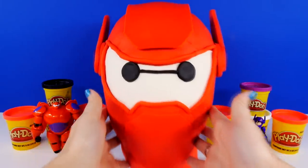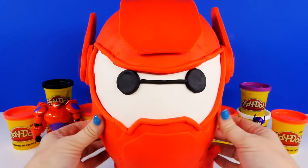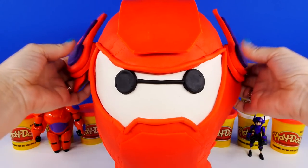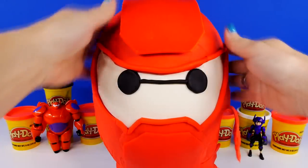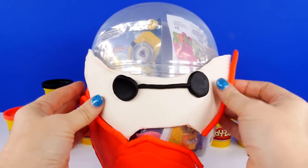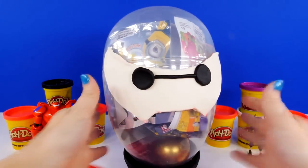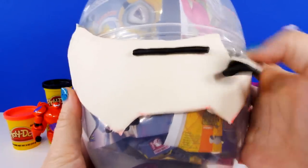Alright, this was a lot of hard work but it's time to get into this egg. So let's start here. Pull these off and the top. Look at all this red Play-Doh. Look, the only thing left is Baymax's eyes. Hi, I'm Baymax. One more eye. And here's our egg. Looks like there's lots of good stuff in there.